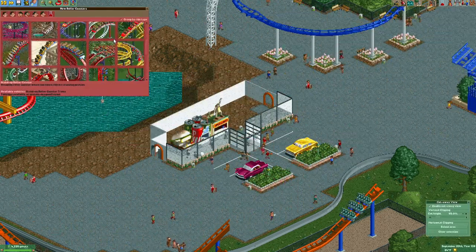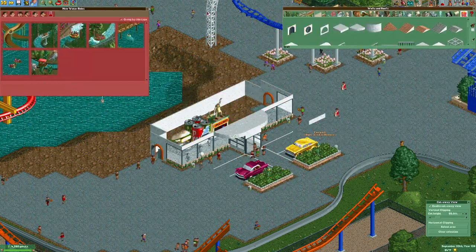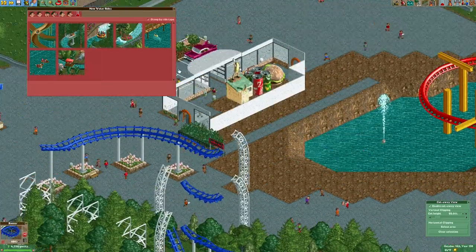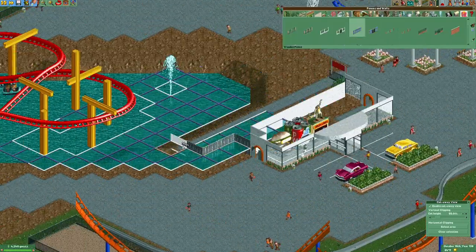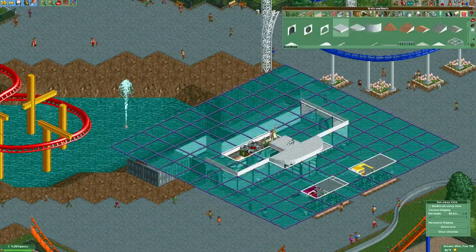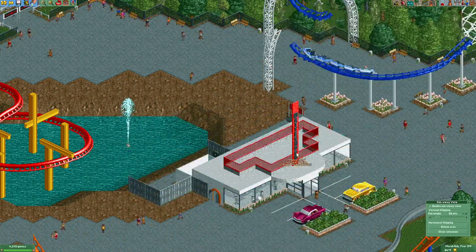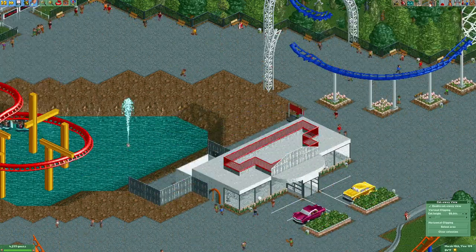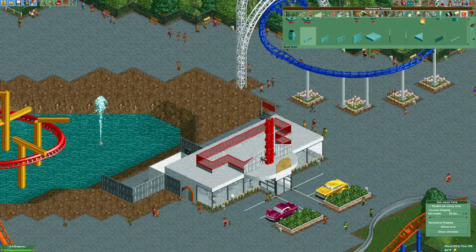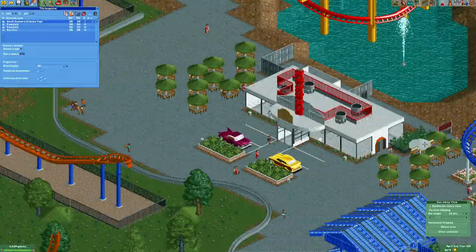Way back when we were originally doing our park layout and coaster designs, I speculated this was going to be one of the most complicated parts of the park to build, simply because most of it is kind of diagonally oriented. And hey, guess what? I was right. While I won't say all of the buildings here were very complicated to build individually, it was definitely a challenge to get the placement and layout of all these buildings in a way that made sense for the park. Definitely made a lot of concessions in order to get everything done in a way that made a little bit of sense.